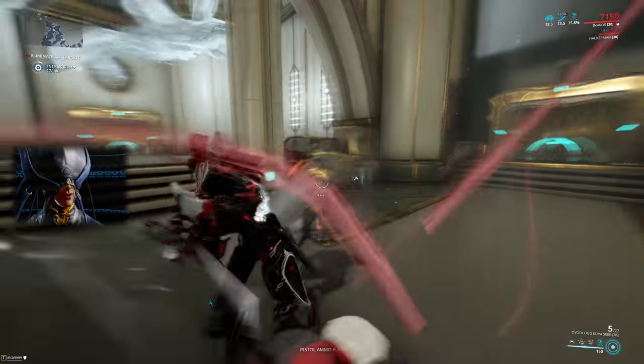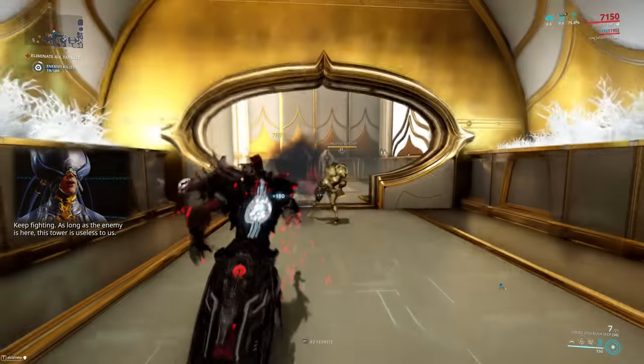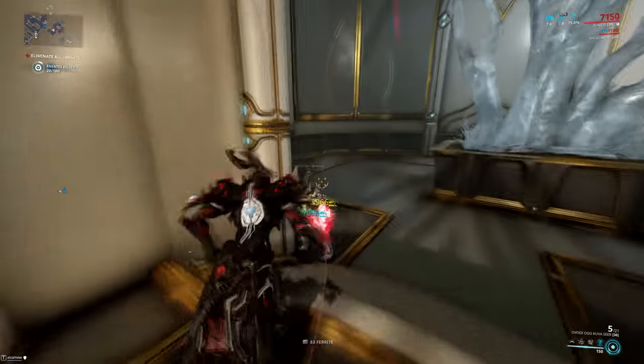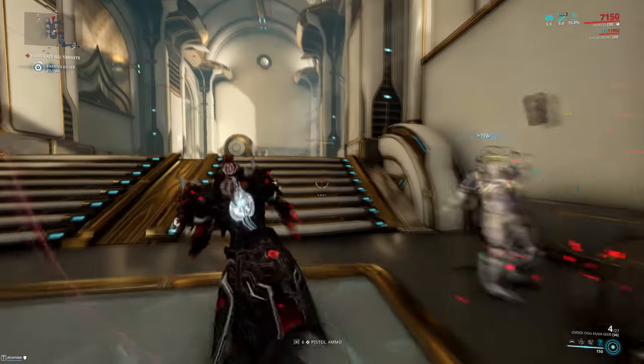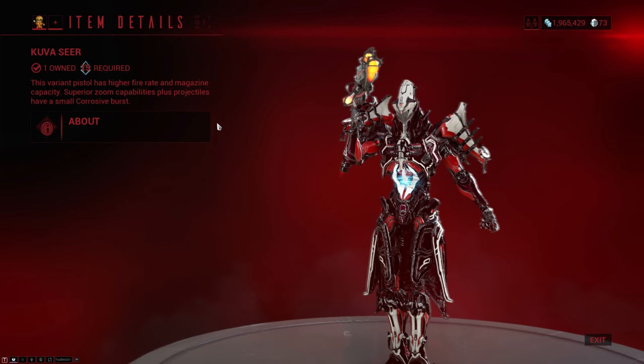You get the Kuva Seer just like any other Kuva weapon from a Lich. You either need to keep spawning Liches until you get one equipped with the Kuva Seer, or you need to buy a Lich that's equipped with the Kuva Seer, and once you vanquish him, you'll be able to pick it up in your foundry.